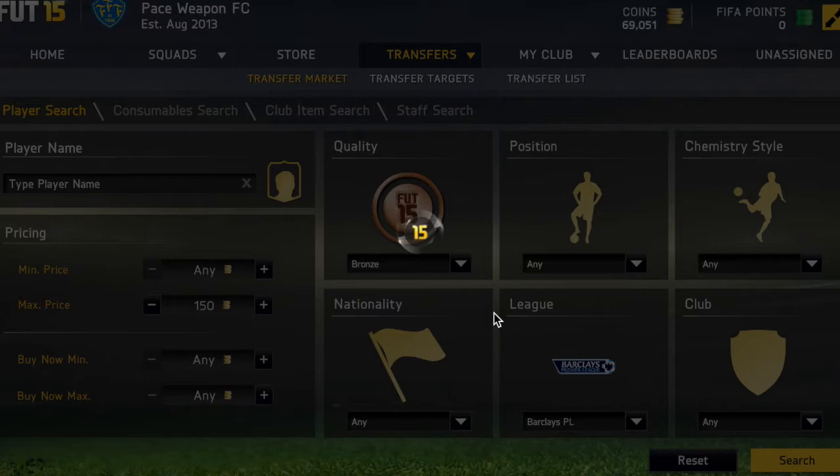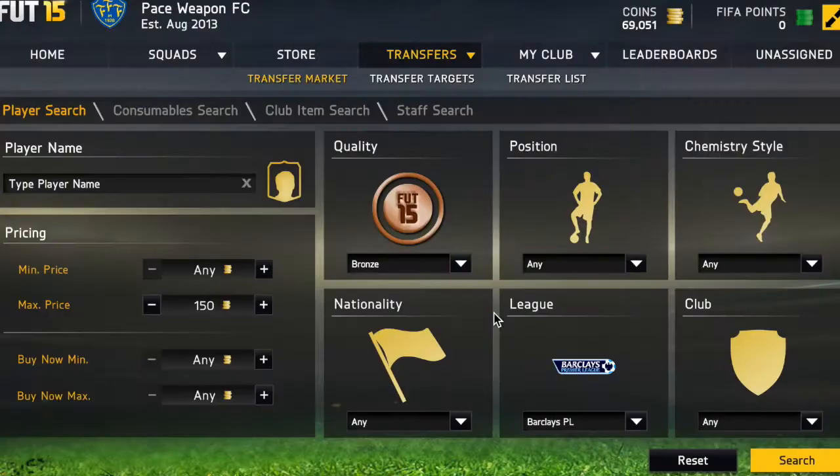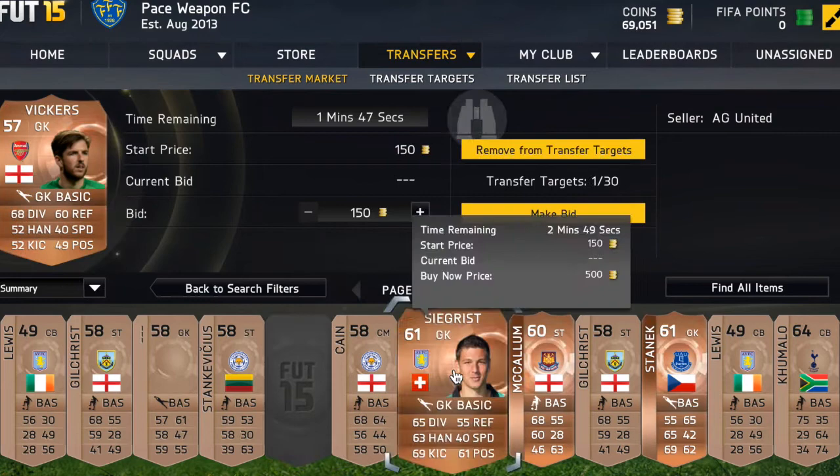What you want to do is go to bronze, maximum price 150, and BPL, then search and look for pacey players and rare players. Add them to your transfer target and then go check the prices on FUT Focus.